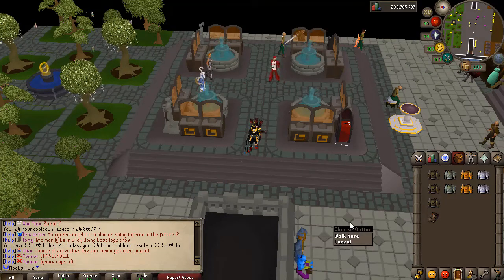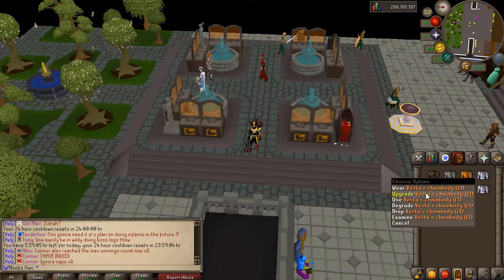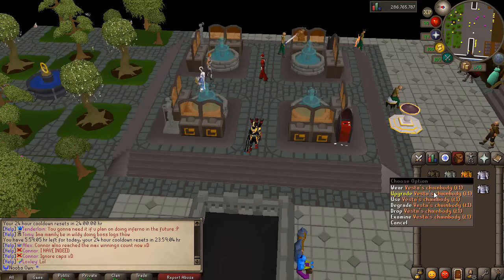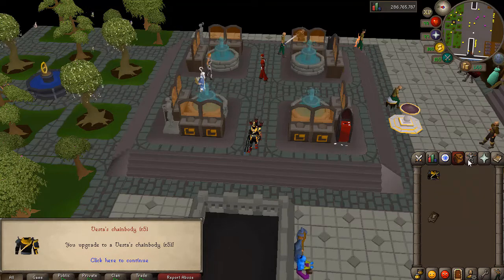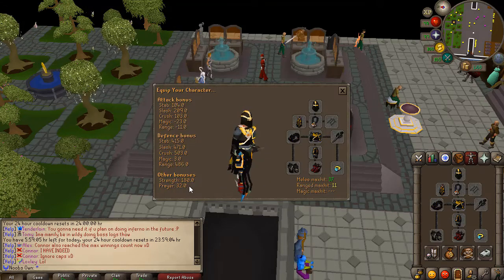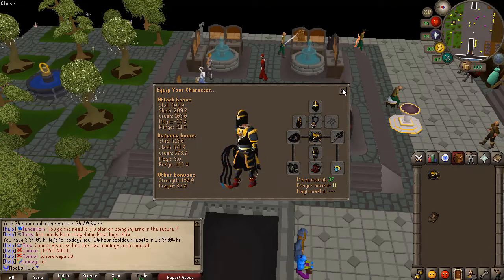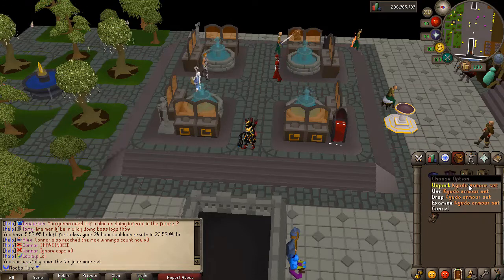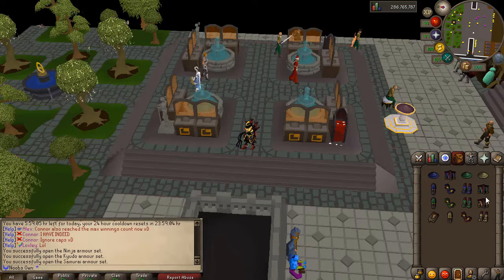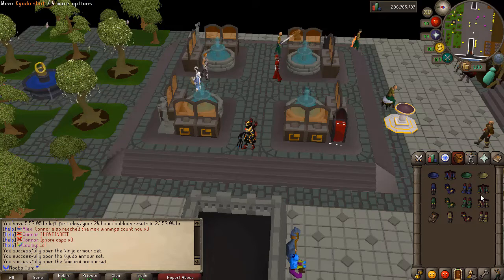The server has custom armor — upgradable and degradable PVP armor sets. You need three pieces of the same tier to upgrade to the next tier, all the way up to Tier 5, which has absolutely amazing stats — a 180 strength bonus. There are also custom sets: the ninja armor set, the kyodo armor set, and the samurai armor set, each for magic, range, and melee respectively, and all increase your attack speed.